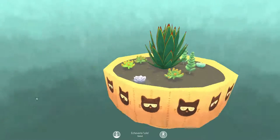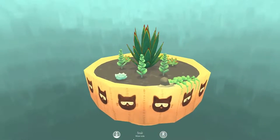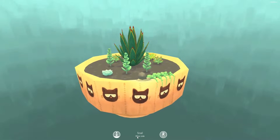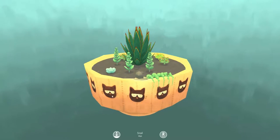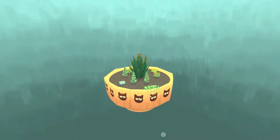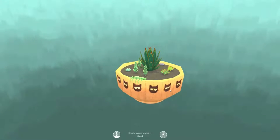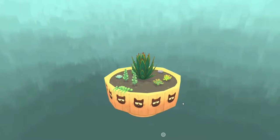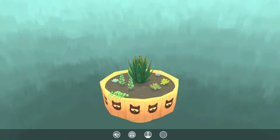So what else can you do? I can make the cute snail wet. Made it wet. And I can also bin him — get out, snail. That can't be it, right? No, there's other stuff. You can turn the music on and off. Hours of fun right there.